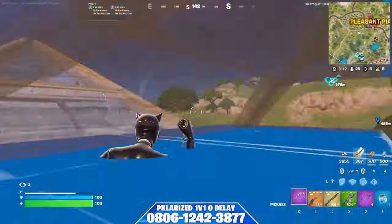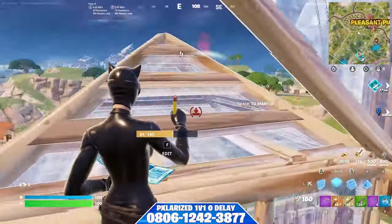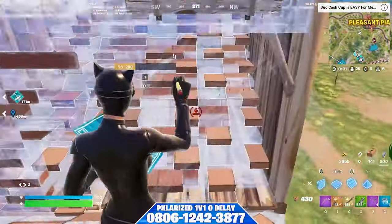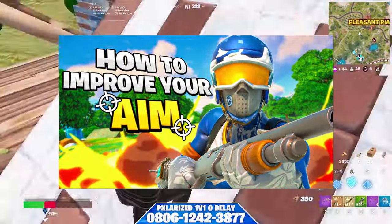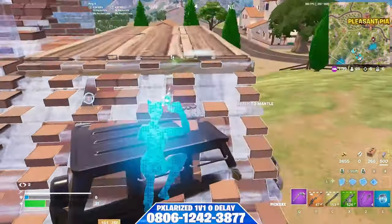If you're a high ping player, you need to focus on your aim. High ping makes it harder to get out of bad situations using mechanics. People on zero ping rely on mechanics to escape tough spots, but for high ping players it's harder to have consistent mechanics — so you need to put more focus and effort into your aim.